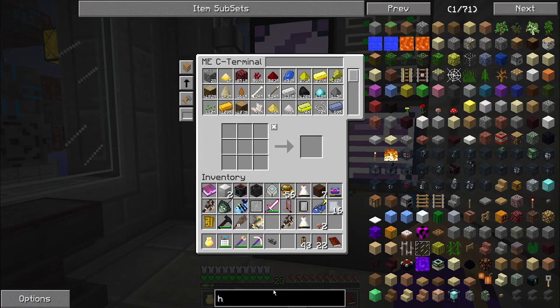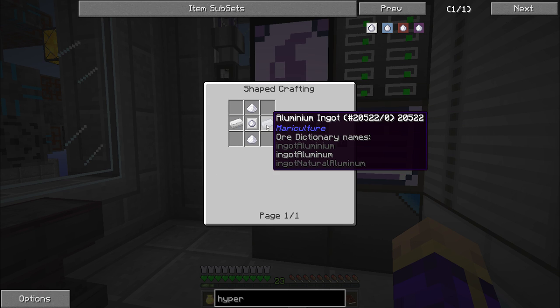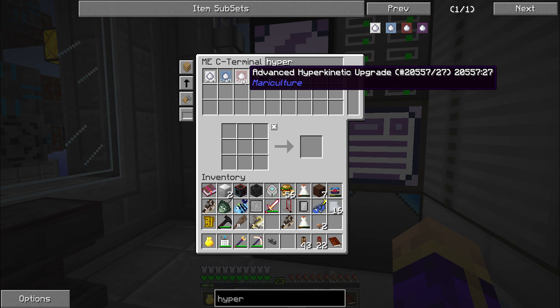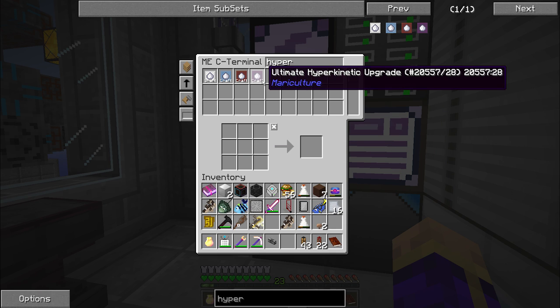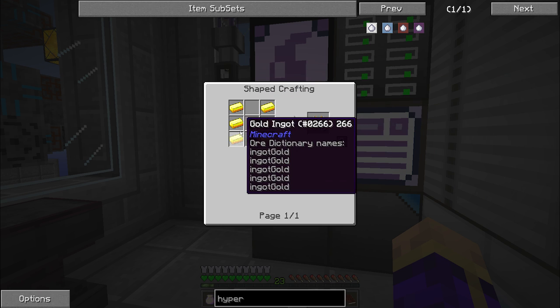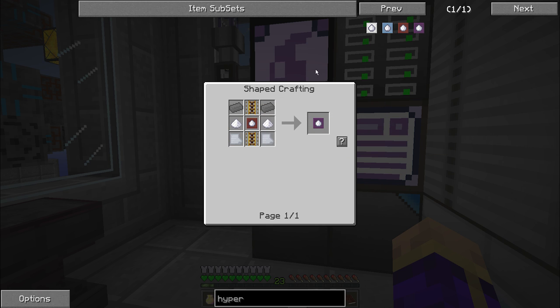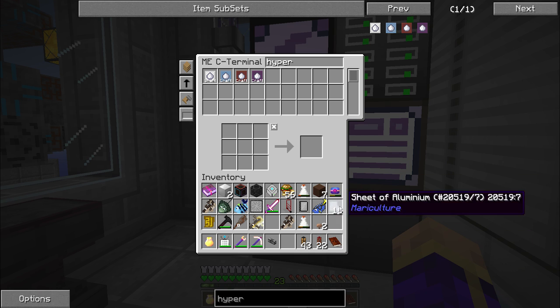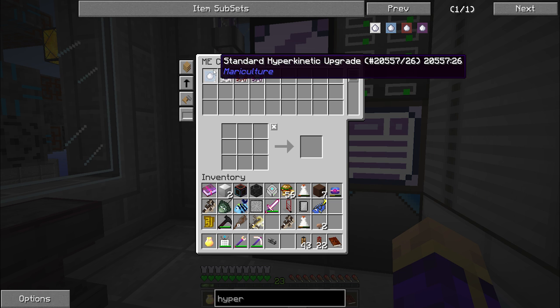I taught my system how to make each one of these hyperkinetic upgrades and they are fairly simple. The first one is just some iron and some sugar. The upgrade requires the basic plus aluminum and more sugar. The upgrade from that requires titanium, more aluminum, and some ice. The ultimate hyperkinetic upgrade requires titanium powered rail — a vanilla recipe of stick, gold, and redstone — as well as a sheet of aluminum. I'm going to tell it to make me three of these.